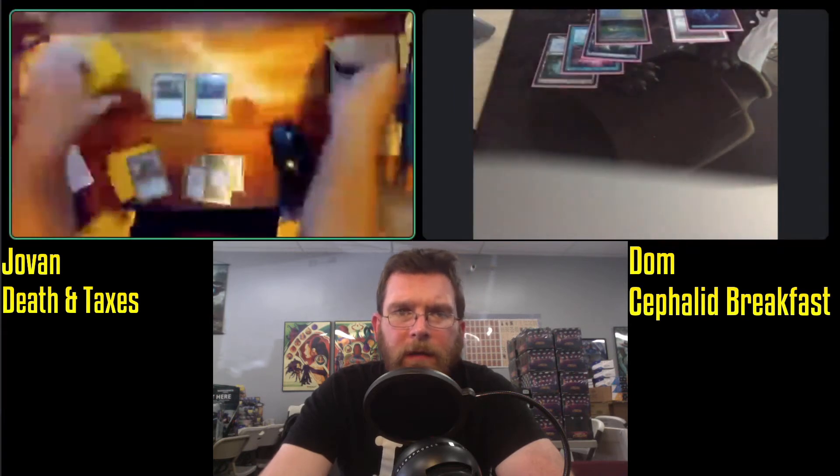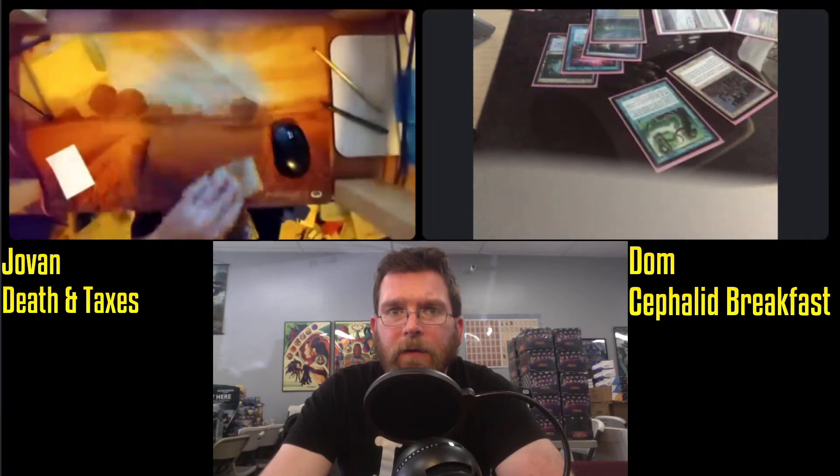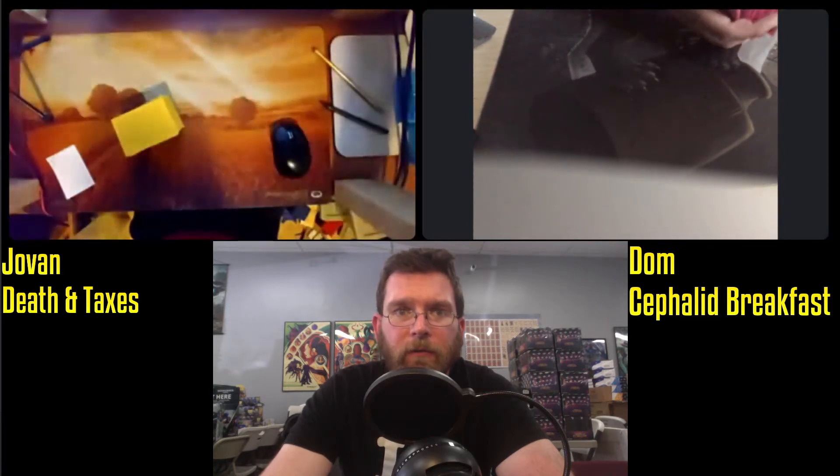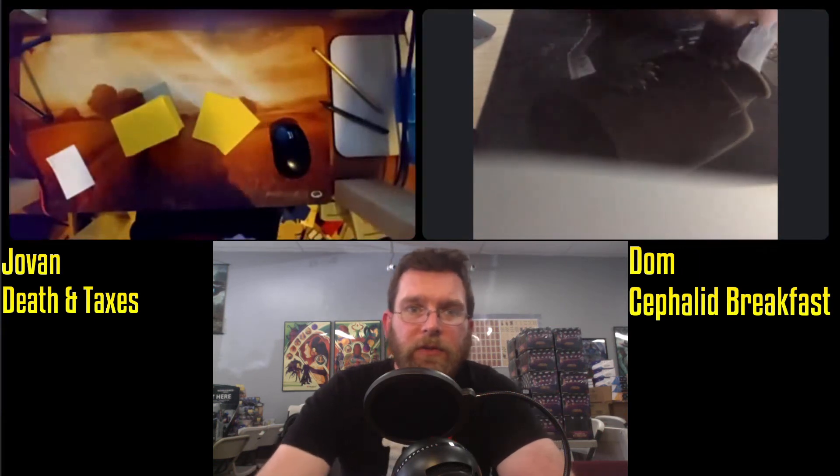And really, Umezawa's Jitte is an absolute nightmare for Cephalid Breakfast. Here's the Cephalid and the Nomad, and that's going to do it. Cantrips good enough, actually assembling the combo on turn three — a very difficult proposition to deal with for Death and Taxes. They really need something like a Swords to Plowshares.